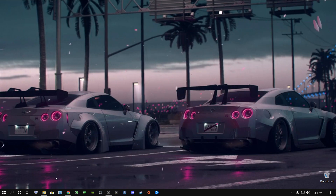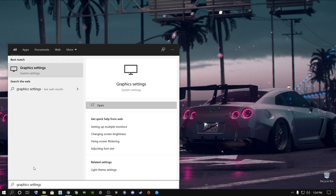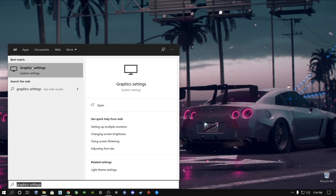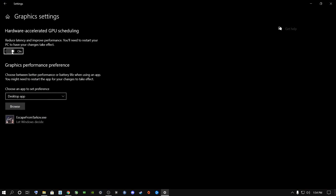The first thing you need to do is go to the search button and type in 'graphic settings.' Click on graphic settings and open it up, then enable this option. If you do not see this option, don't worry — there is another way of doing this. But if you do see it, I highly recommend switching it on. If you have it off, you're going to lose some frames. Switch it on and you'll get more FPS out of your game.